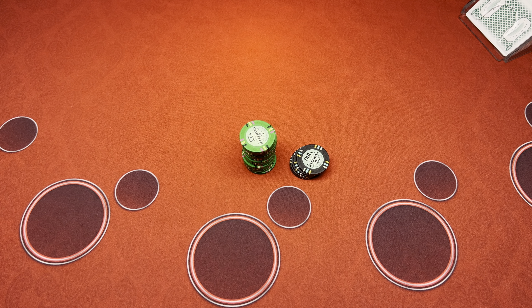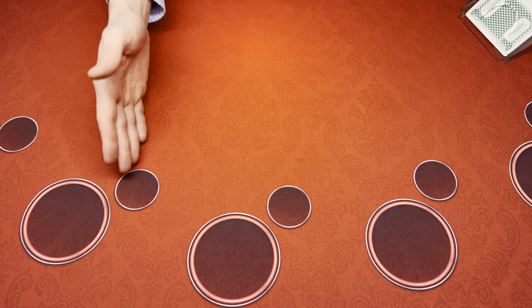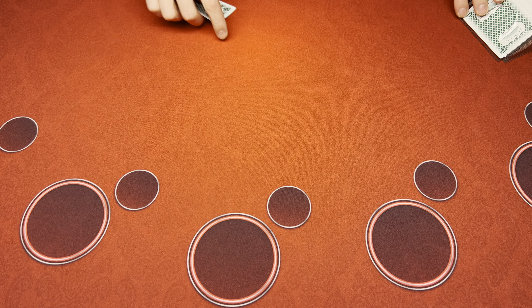Hey, how's it going guys? Welcome back to Blackjack and More. This evening we'll be playing Casino War. The player will be coming to the table with a $1,500 buy-in for this session. The table minimums will be $25 and $500 max per hand. For the tie betting area it'll be a minimum of $5 and a maximum of $100 per hand. Let's get started.